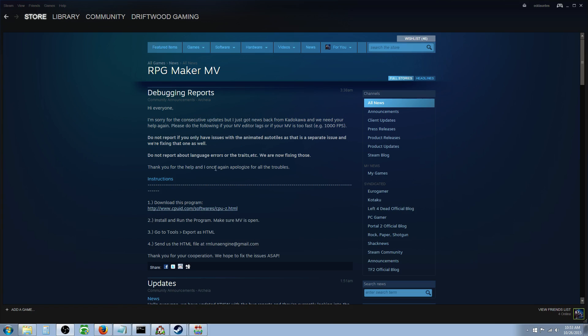If you're having the frame rate issue, they want you to download CPU-Z. It's an application I've used for a long time — it just tells you the hardware you're using: the speed of your RAM, the speed of your processor, the make, the models, everything in your system. They want you to run that program while MV is open, then go to the tools section and export that as HTML. Send that HTML to rmlunaengine@gmail.com. The more feedback they get, the more examples they can look at, and the faster they can fix this.